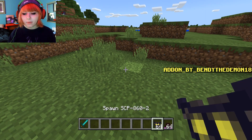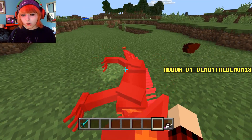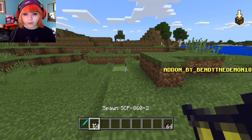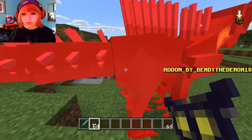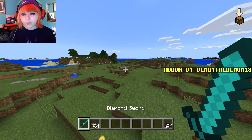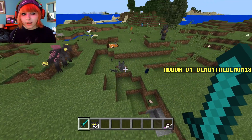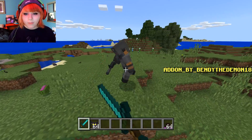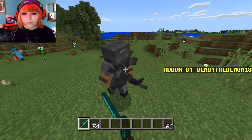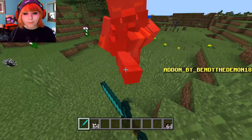Then we have SCP 8602 — I'm not sure what you are. He just died! Who shot him? I think it's the nine-tailed fox. Leave him alone, he didn't do anything yet! Don't hurt him!